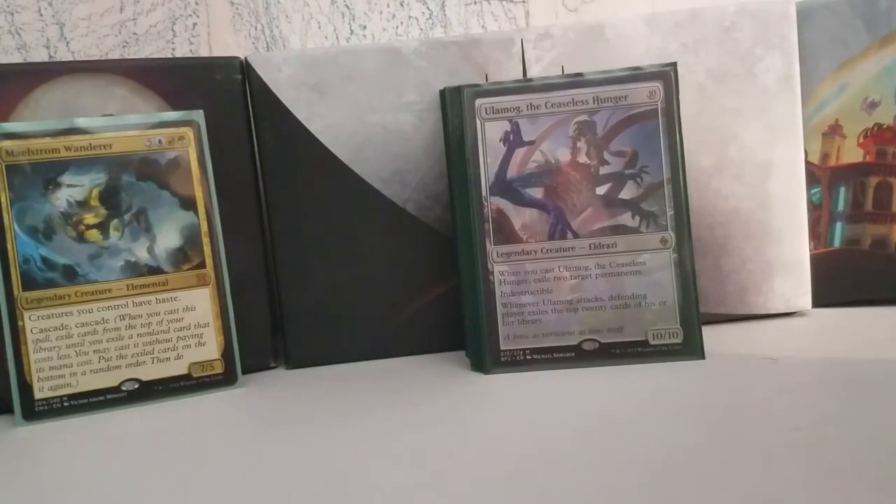Ulamog, the Ceaseless Hunger — if your deck is starving for a win condition, throw in an Ulamog. It's a 10/10, it exiles two permanents when you cast it, it's indestructible, and when it attacks the opponent loses a fifth of their deck. If you're looking for a bomb in Commander, Ulamog the Ceaseless Hunger is pretty much your go-to. It's colorless, it fits in any deck.